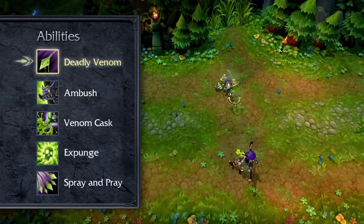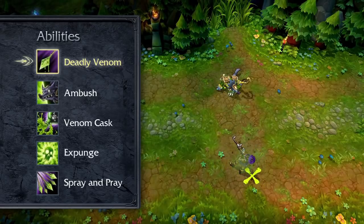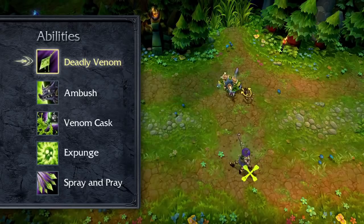Twitch's passive is Deadly Venom. Twitch's basic attacks apply stacks of deadly venom up to a cap. Each stack deals damage every second for a few seconds.